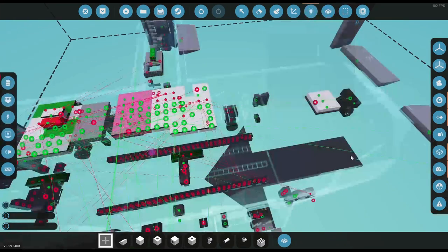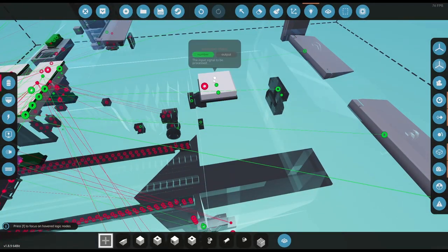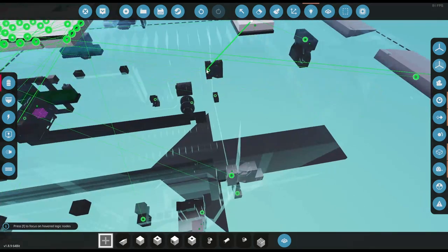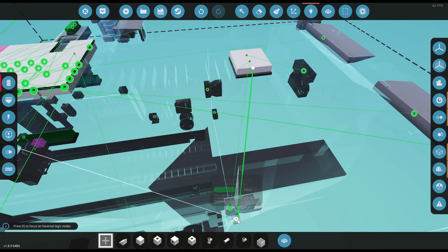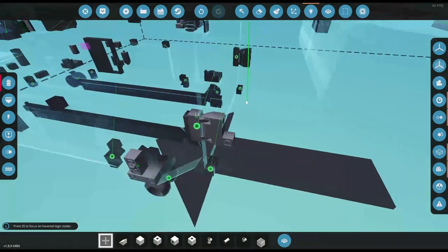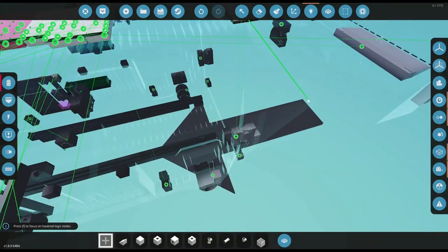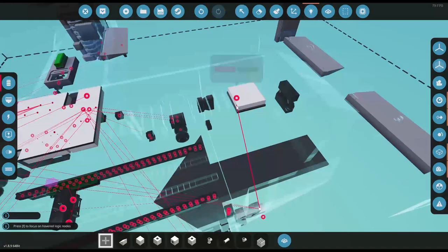I'm going to put that there and then grab the upper door rotator, side door rotators, ramp rotators, and then use this as our override button.